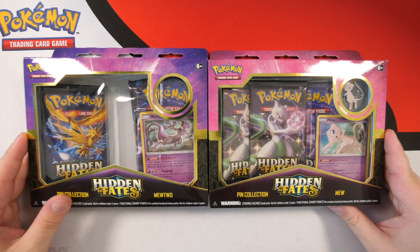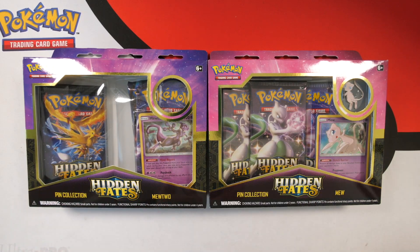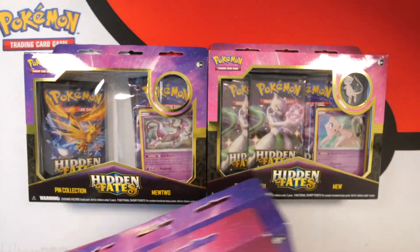What inspired this channel — what inspired me to start opening cards — was in fact these pin collections. These Mewtwo and Mew pin collections are actually where I pulled my Charizard from. So we are back with them today. They're a little bit different, a bit smaller than they used to be. I guess they've finally listened and saved on packaging. You get three packs in each box and I have six boxes, so that is 18 packs.